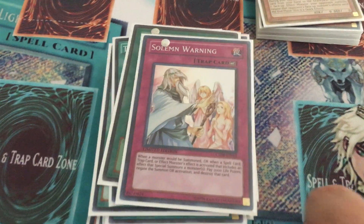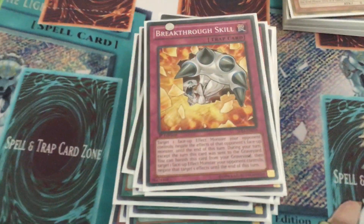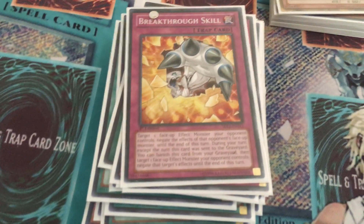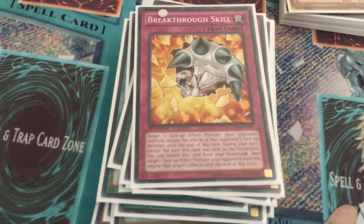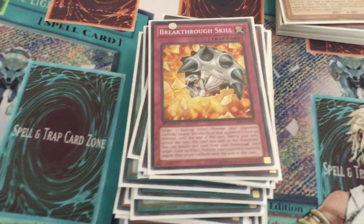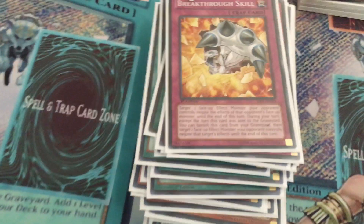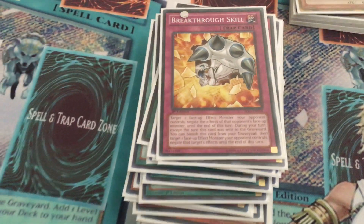For traps, I play Solemn, a Torrential, and two Breakthrough Skills. Breakthrough Skills is just a good card. I've seen a lot of people that only play like a Solemn or a Torrential. Torrential's good — yeah, it kinda hurts having your monsters destroyed, but again, you can just summon them all right back. I like the trap lineup I have. I might do a version 2.0 if I happen to get Avions or change up the traps a little bit, but for right now it's a pretty fun deck and the main deck's been working out pretty well for me.